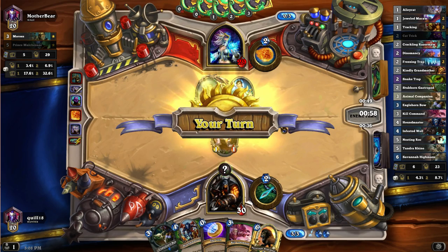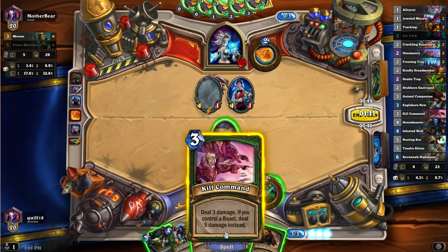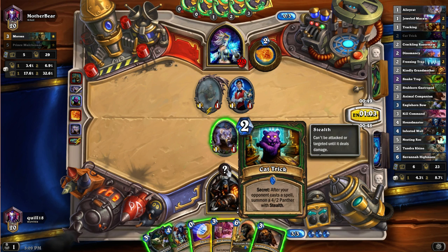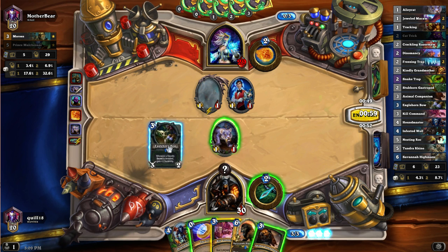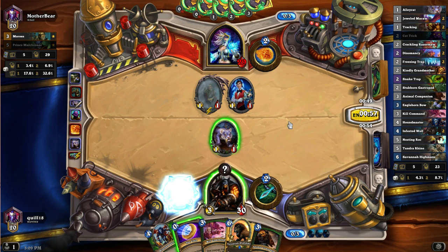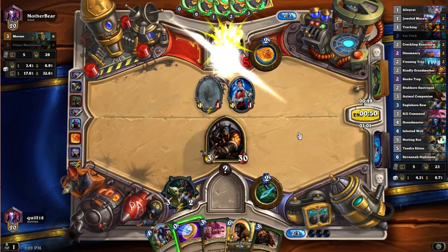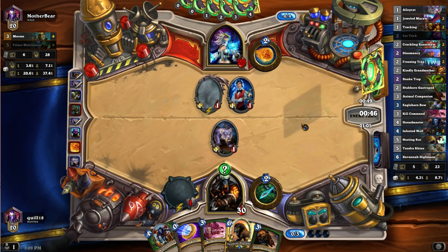Moros is going to keep summoning some stewards. I don't think I've got anything that can kill that guy - I don't really have the splash damage. I do have a Kill Command; I could hit her in the face with it right now while I've got the opportunity. But I think it's much better to put down the Eaglehorn Bow. At this point, do we just start going for face? I don't think I kill the steward with the Eaglehorn Bow - I think I just start going for face, because she's developing crazy stuff and I'm going to have to be really worried about late game things.